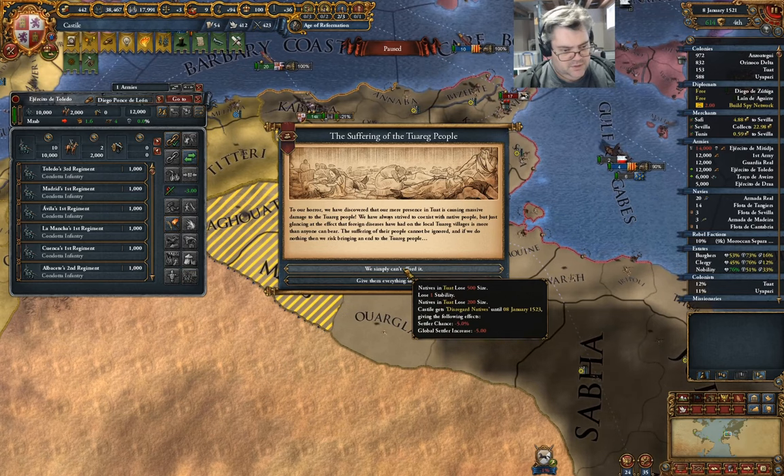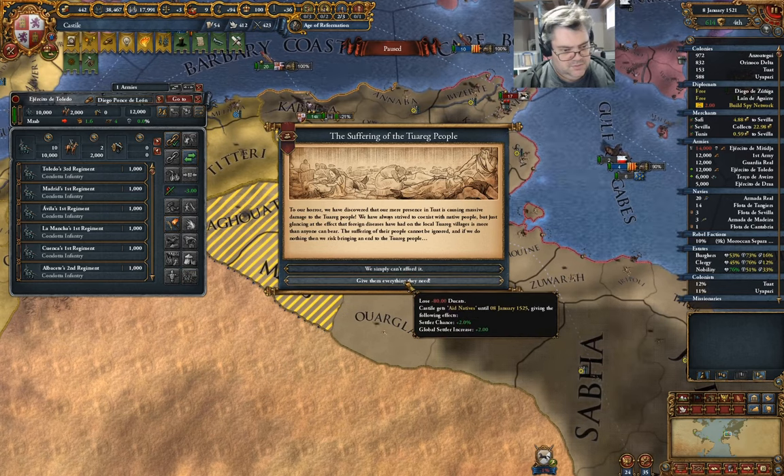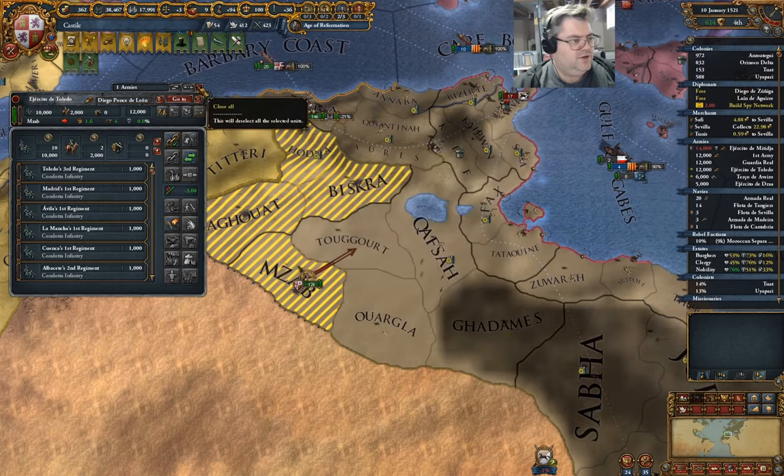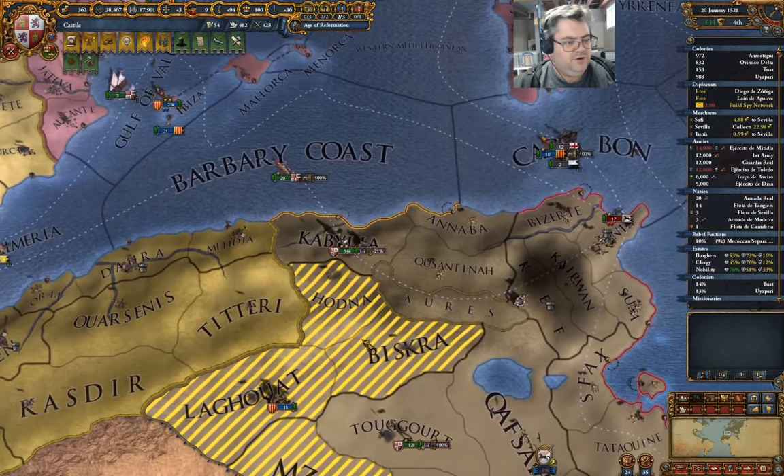Lose one stability. We'll lose 80 ducats. That's Aragon.